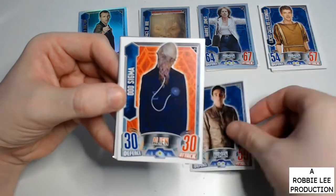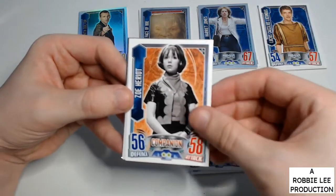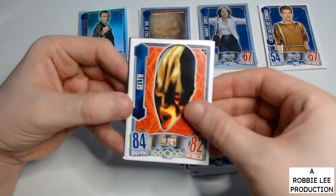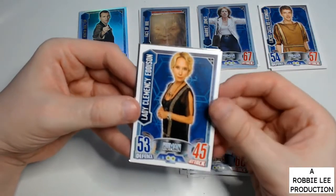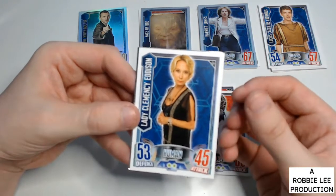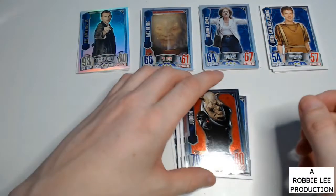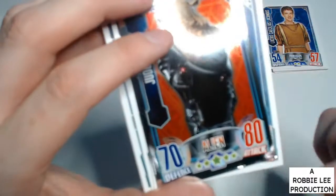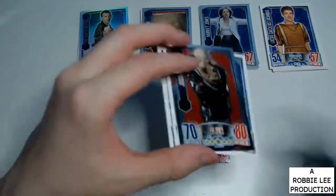Chameleon, Lucas, Ood Sigma, The Editor, Zuri Heret, Gelf, Jaggeroth, Lady Clarence, Lady Edison. Last card is Judoon — he's fairly banged up, look at the bottom there. Not good.